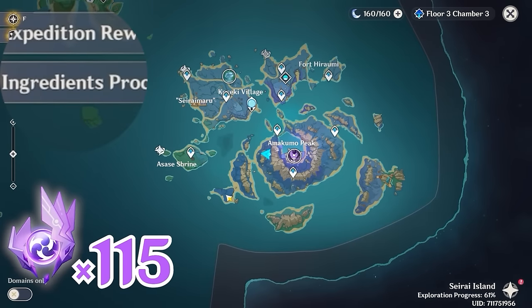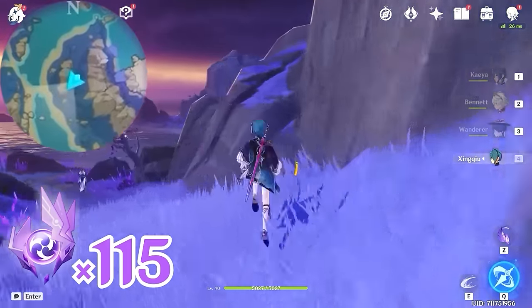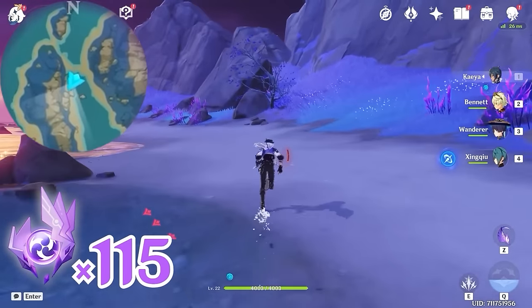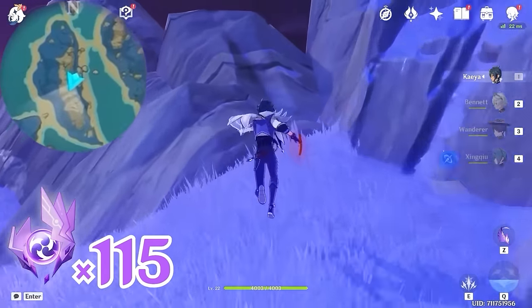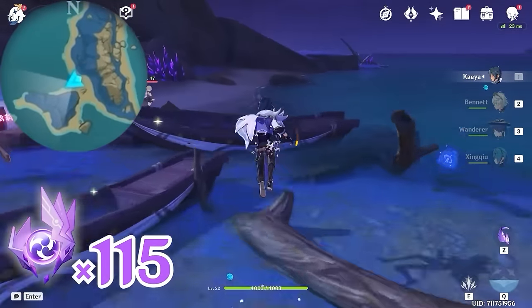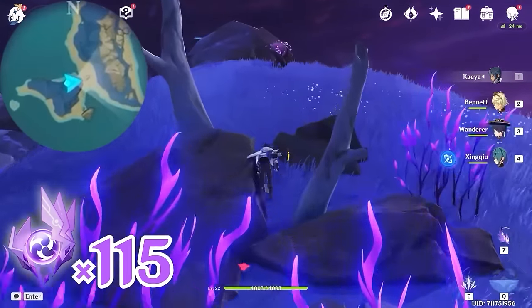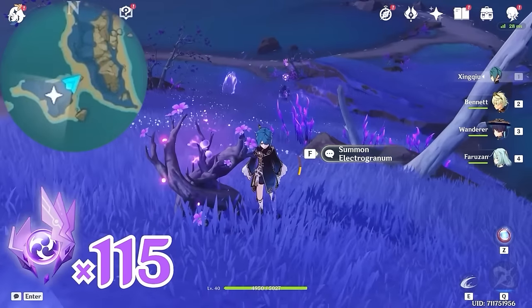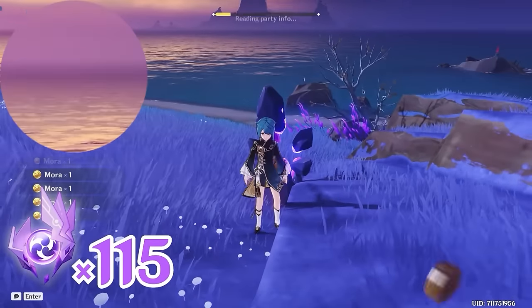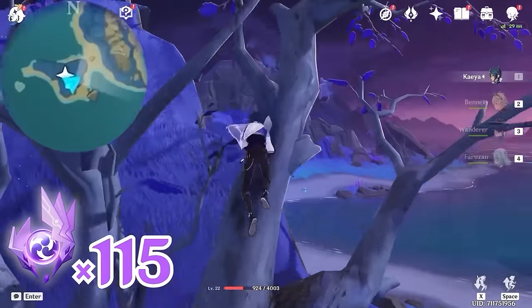After that, we're going to head towards this location. Let's head towards southwest, bottom left on the minimap, and follow the path. Climb up here and grab an Electrogranum. Turn around and go through the barrier. This one is floating a bit high, so let's head towards this tree nearby, climb up, and glide over to get it.